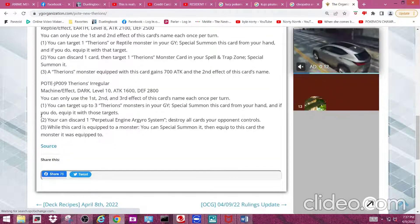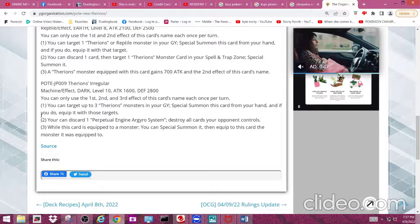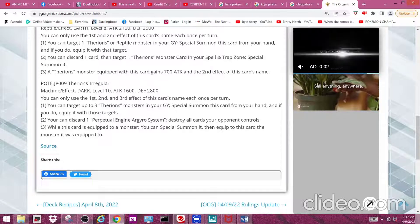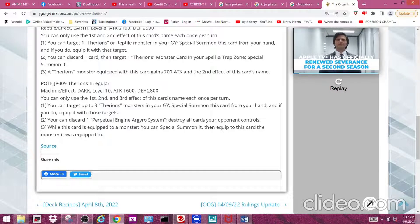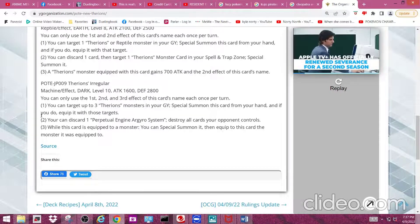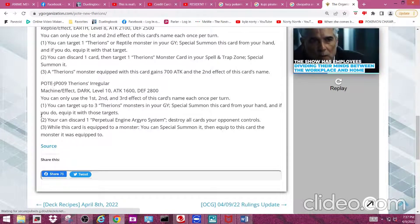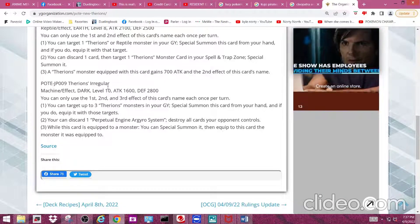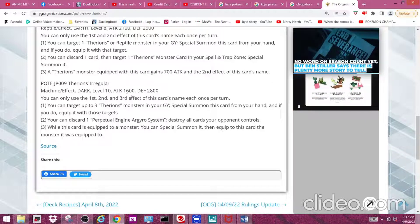Next we have Therion's Irregular. It's a Machine Effect Dark monster that's Level 10 and has 1600 attack and 2800 defense. Its first effect reads: you can target up to three Therion monsters in your graveyard, special summon this card from your hand, and if you do, equip it with those targets. So this card gets up to 2100 extra attack right off the bat, though it isn't all that impressive since it only starts at 1600 — equipping two would bring it to around 3000 base attack.